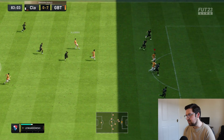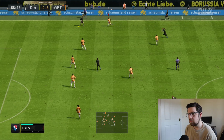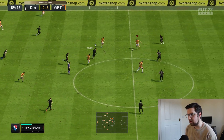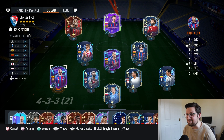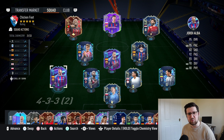Look at that press — we're straight in off that. He's buried it; this Levan card is superb. There's that getting behind instruction Chicken Foot put on — working a treat. That's nine. Shout out to the bastard boys in Alba and Levan — first time trying these in this video and they performed exceptionally well. Alba in particular in that wing back role for this 5-2-1-2 worked an absolute treat — very nimble, very good defensively, a really solid card.